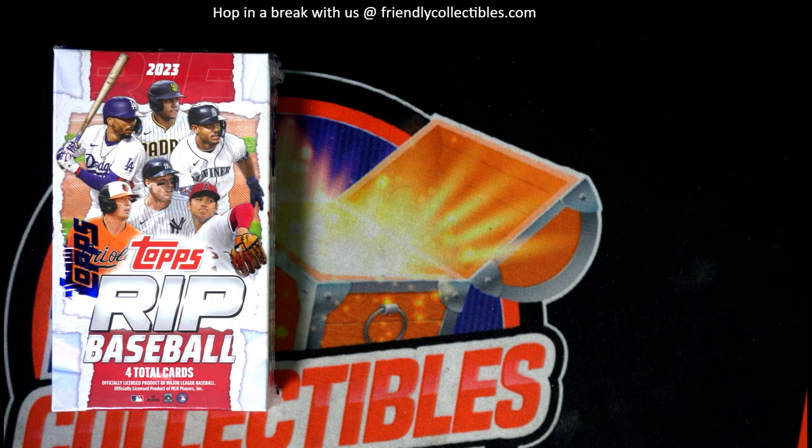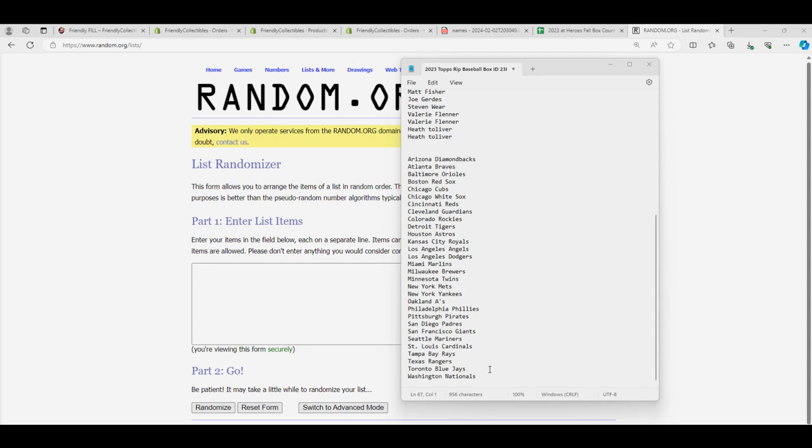Topps Rip Baseball — what box number is this? 102. So this is box 102, let's do it. There are only four cards in the box and every one of them is a rip card. We've got to pull something good out of here.